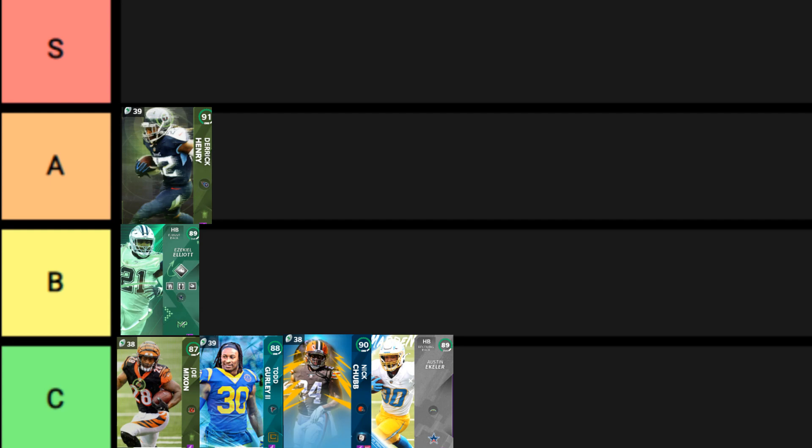Ezekiel Elliott's card is a little outdated. I'm sure his next one will be A-tier, but for this one right now with 87 speed, his spin is only an 82. He was better when he first came out, as every card is. His break tackle is at 84, but this card actually breaks more tackles than you think — keep that in mind when considering buying Elliott. His next card will definitely be A-tier. When this card came out, it played way better than I expected.